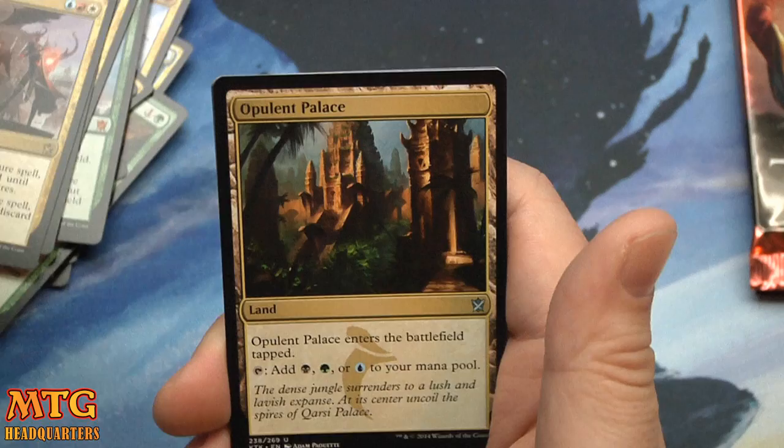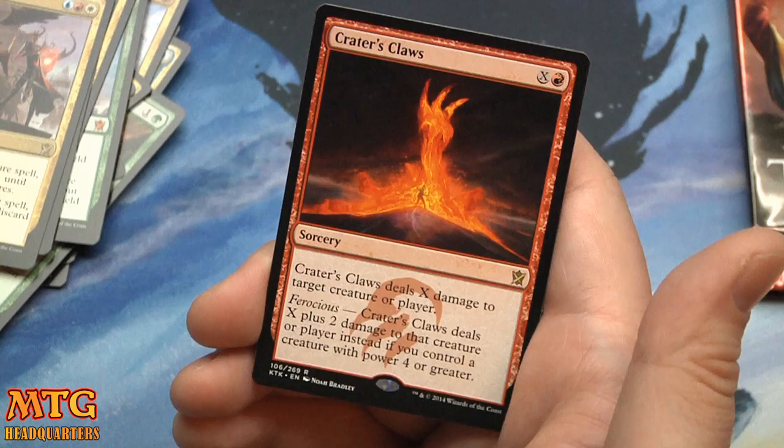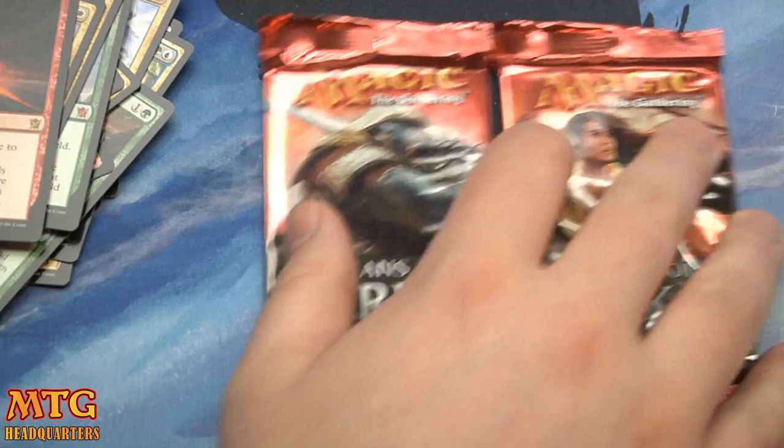Not going to complain — this box has been excellent. Opulent Palace, Death Frenzy, and Crater's Claws. I love this card — I'm still holding out to see it get some constructed play. It's essentially X, one red and X — it deals X damage. With Ferocious you can deal two more. I just love direct damage — maybe that's the casual player in me.